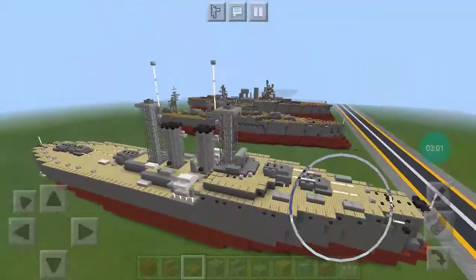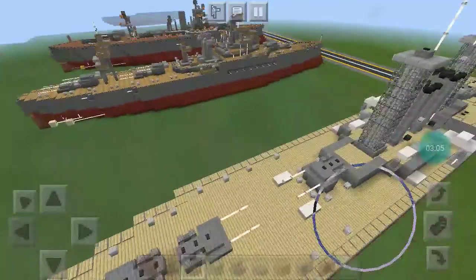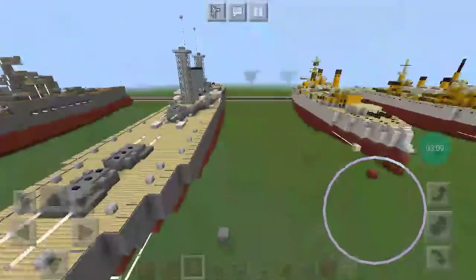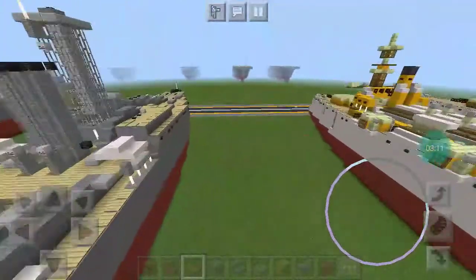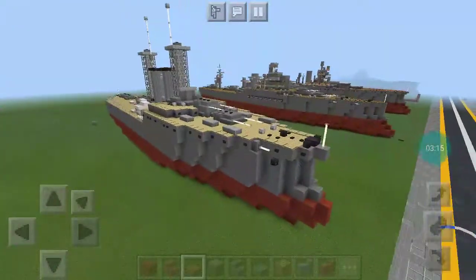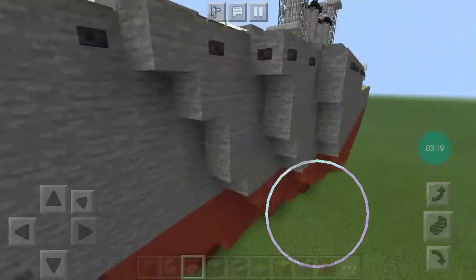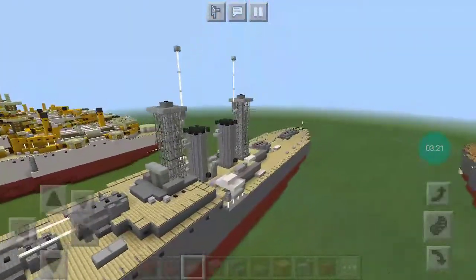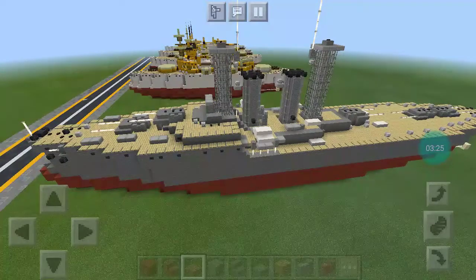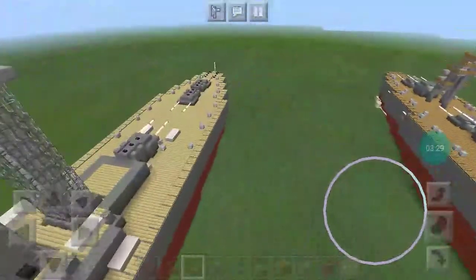It is USS Utah — BB, I think, 30 or 31. It is a Florida-class battleship. She was present during the attack on Pearl Harbor, and that's kind of the reason why I did her, because I have a goal to build every class of ship present at the bombings of Pearl Harbor.